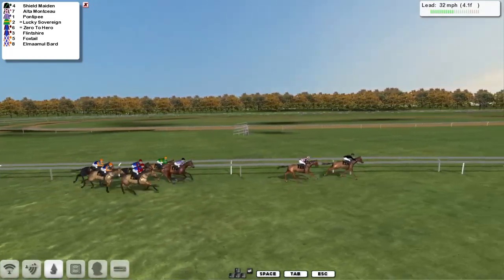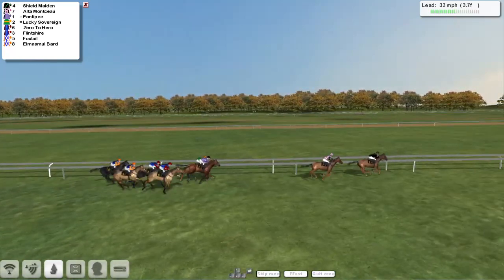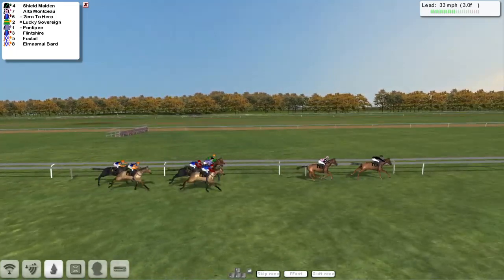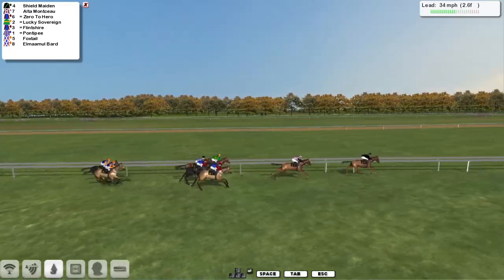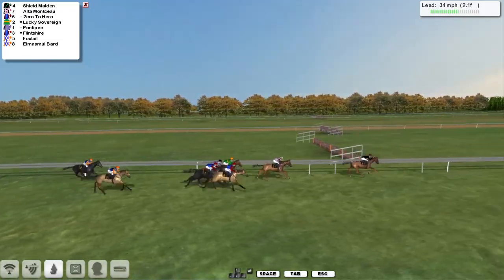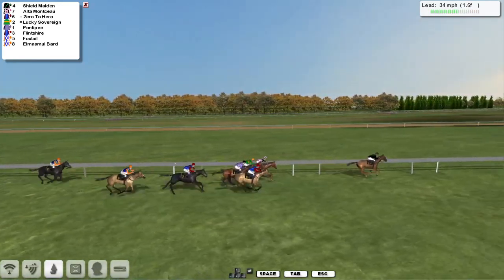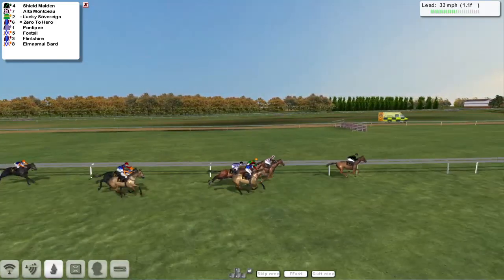The chasing pack are not getting any closer and there's still four furlongs to go. Shield Maiden is in the lead by the best part of two lengths to Alta Monceau in second. Now Ponty P, Lucky Sovereign, Zero to Hero and Flinshire starting to close that gap. Foxtail and Elmar Moulbard just struggling a little bit at the back. Inside the final three furlongs, Shield Maiden is now clear by two and a half. Alta Monceau looks to be going backwards. Zero to Hero is coming round the outside, Lucky Sovereign is going to try and switch on the inside, then Ponty P and Flinshire between these as they race down to the final furlong and a half. Shield Maiden is now three clear, and the only one making any sort of progress is Zero to Hero.